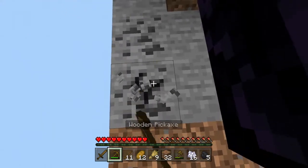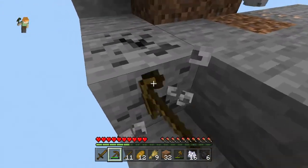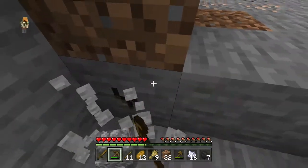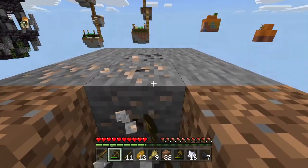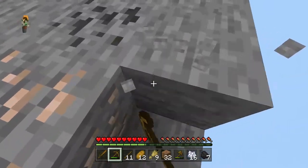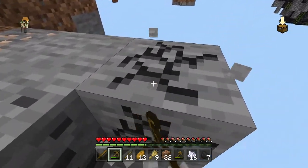Does it just keep going deeper, or does it actually stop and fall out of the world? Yes, it does actually fall out of the world. I'm not entirely sure what to expect with it being called Infinity Skyblock. All I know is it's called Infinity Skyblock, and there's just a load of islands around me. It's going to be interesting.